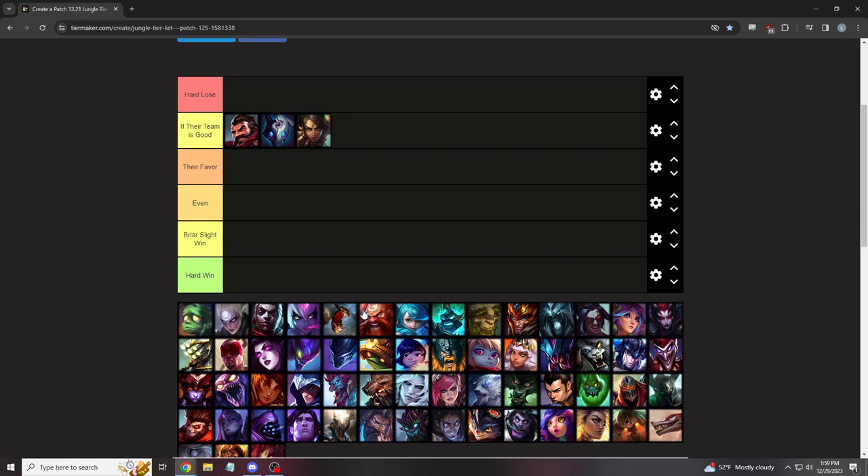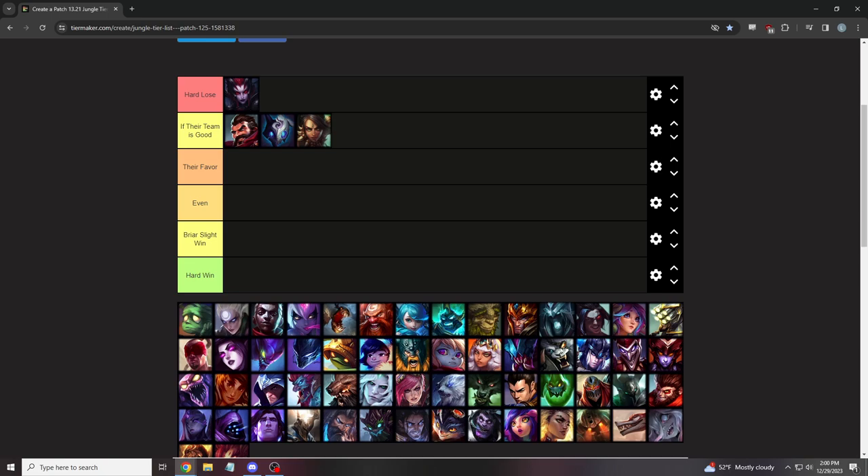If their team is good, you hard lose these matchups. Now let's go with some harder matchups. Elise is your hardest matchup. The problem is she has two answers to you in every form. If you frenzy towards her, she goes human form E. If she's ever close to dying, she'll repel up in spider form. Both options change frenzy — the cocoon either buys enough time or repel drops frenzy altogether and she hops somewhere else like a blasting cone.